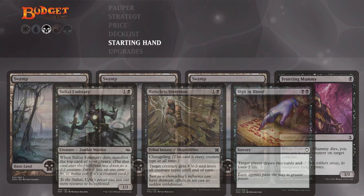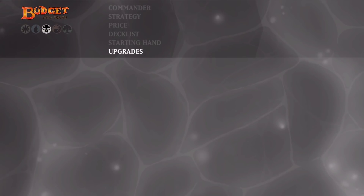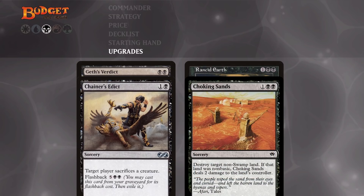Now let's look at some non-budget upgrades. The most popular Edict effect in Pauper is Chainer's Edict. It is sorcery speed, which is a downside compared to Gath's Verdict, but you can flash it back for 7 mana, which can be very relevant late game. We also have Choking Sands — we do run Rancid Earth in the sideboard, but Choking Sands is more straightforward: it deals 2 damage to the land's controller, so it's land removal that also progresses our game plan.